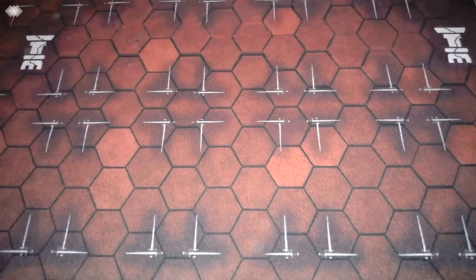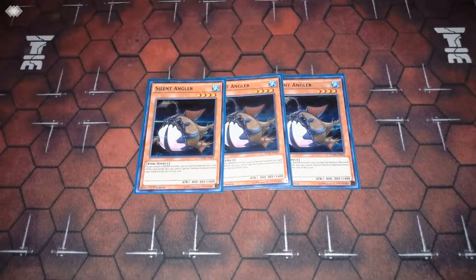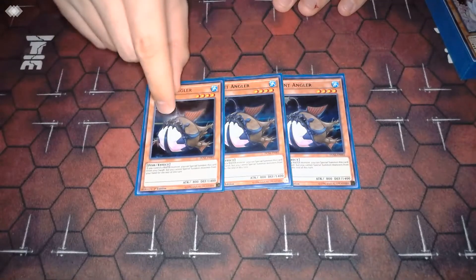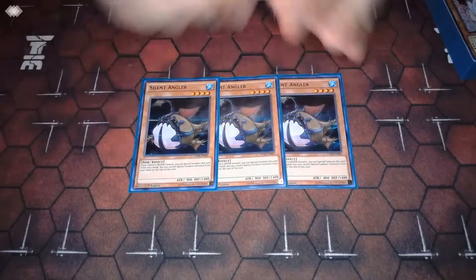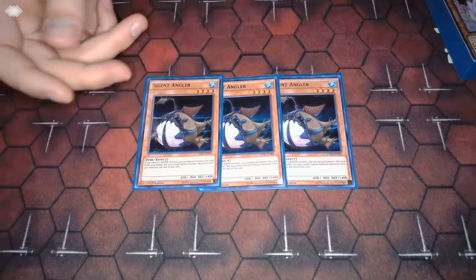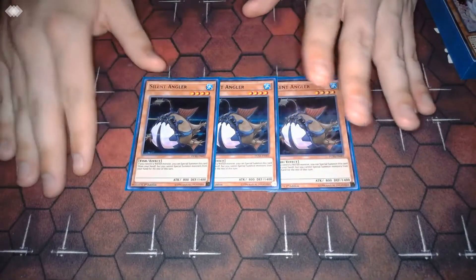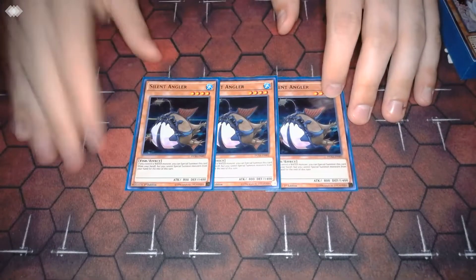The only other monster I play is three copies of Silent Angler. This card — I've never seen anybody play it in Marincess and they should. It's really really nice in the archetype. First, it's level four so it helps us get to Bahamut plays. Second, it's just a water monster that jumps onto the field super easily. One of this deck's weaknesses was getting one disruption on your link one and sometimes having to pass, but if you open this with any Marincess monster you now play through that, which is just so nice. It amplifies everything in the deck.